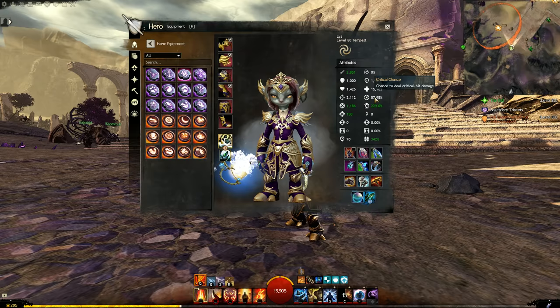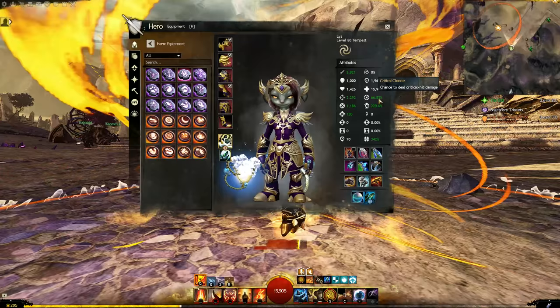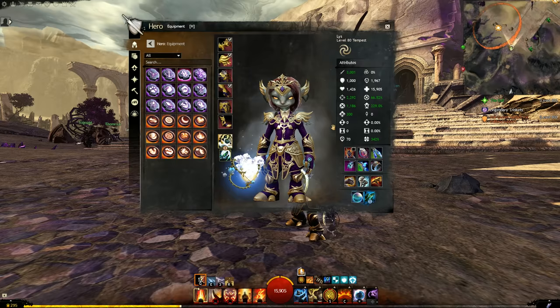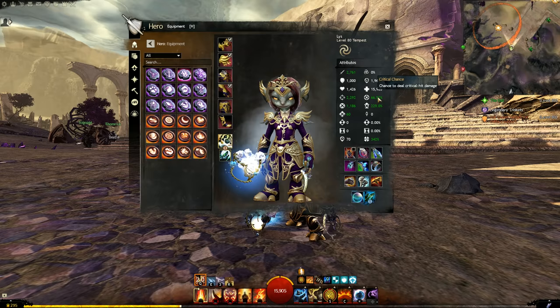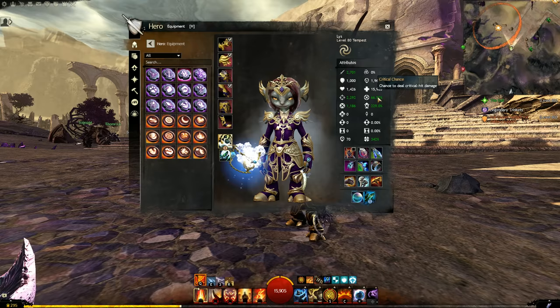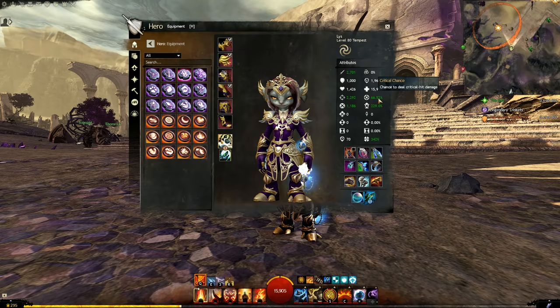For an elementalist, I might add a Signet of Fire, which passively gives more crit chance. With fury and the signet active, I'm all the way up to 86%. Now I'm just looking for a handful of percent — about 13.5% left — and we'll find that in runes, sigils, or foods. As you watch this gear video, think about building towards that 100%. Even being around 90% is insanely good for open world, and I personally feel fine around 85%.